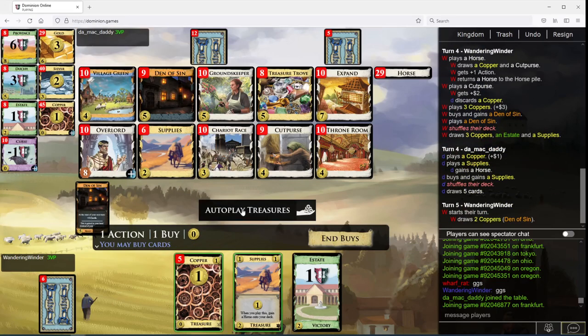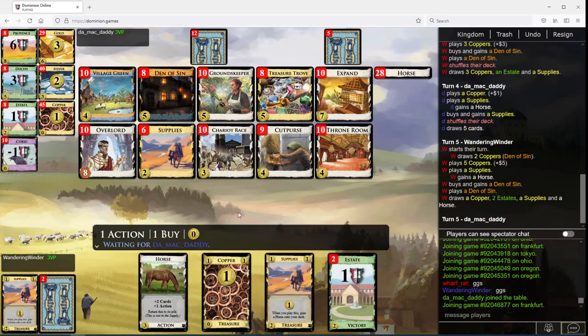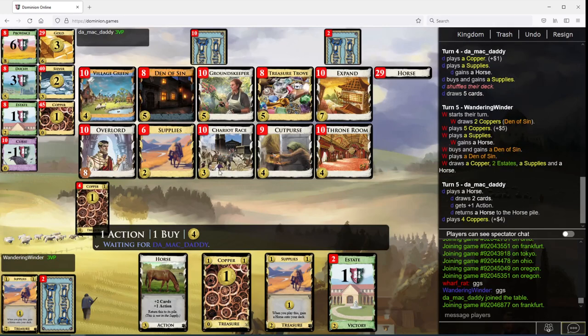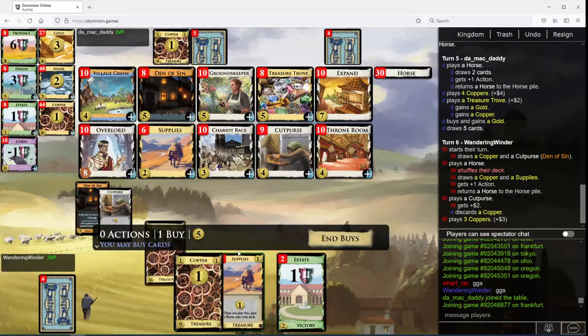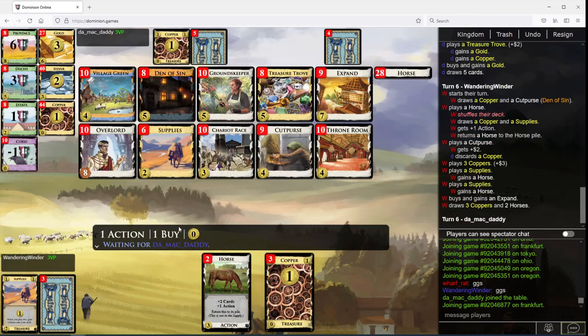Try to get Expand going. And Throne Rooms, Grounds Keepers — and hope to race what you're doing. This is going to be an Expand, and we're all about trying to get Throne Rooms now.